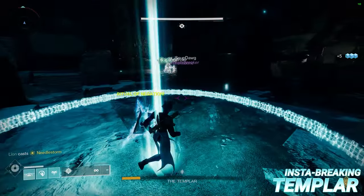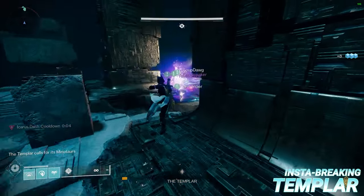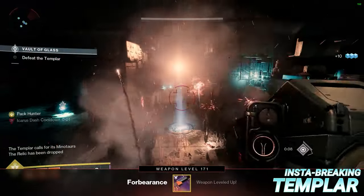If you don't think your team is fast enough to kill the Templar before he teleports away, simply have your relic player block as many teleports as necessary to secure the kill.